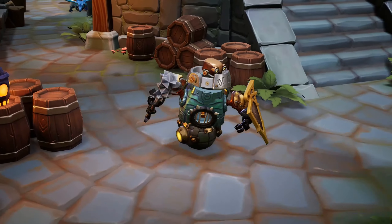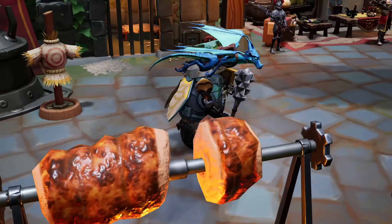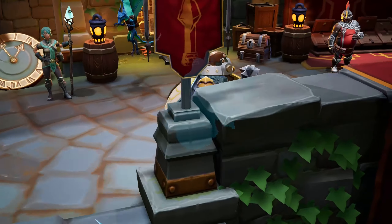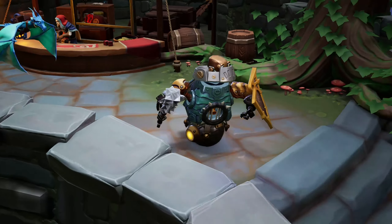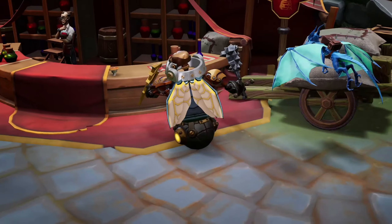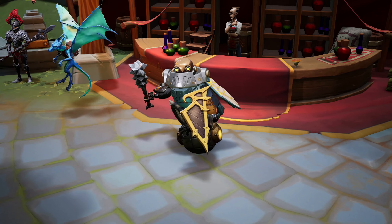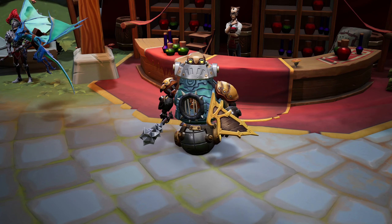First let me briefly explain them for those who are new to the game or ARPGs in general. Gear Lock, also known as Magic Find, is a stat that determines how lucky you are in finding high quality loot. Gold Lock, also known as Gold Find, determines how often and how much gold will drop for your character. Fire Resist and Poison Resist determine how much damage reduction your character has for those elements.